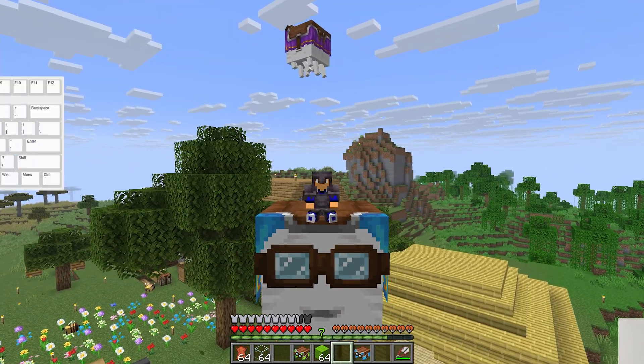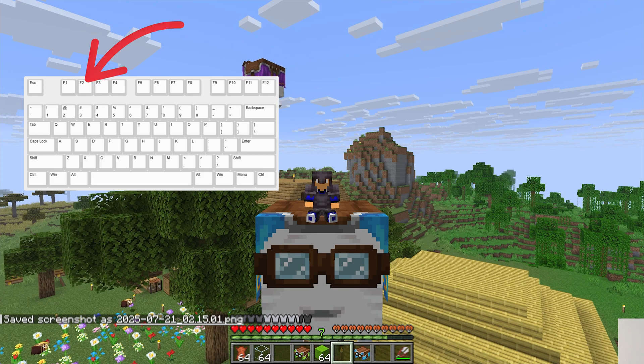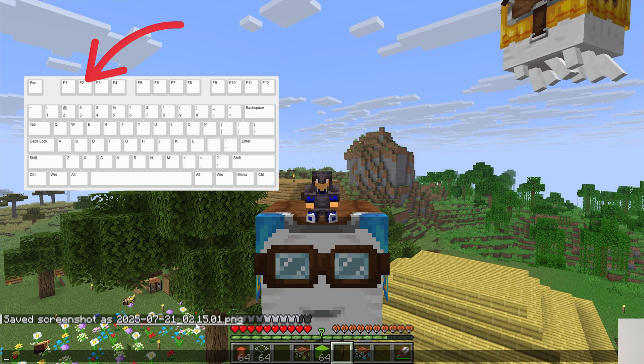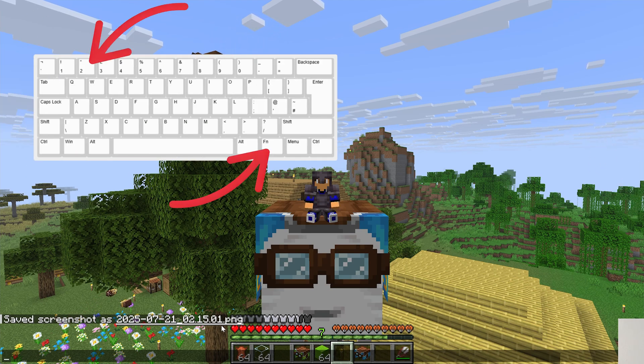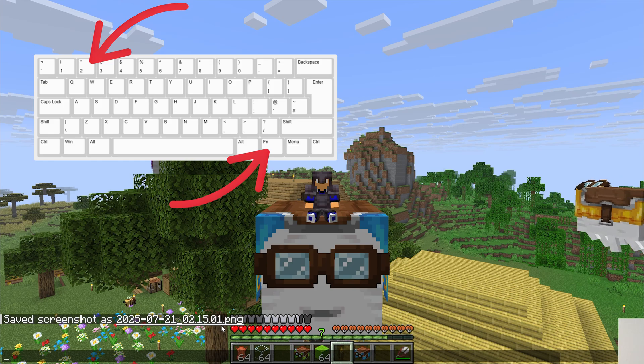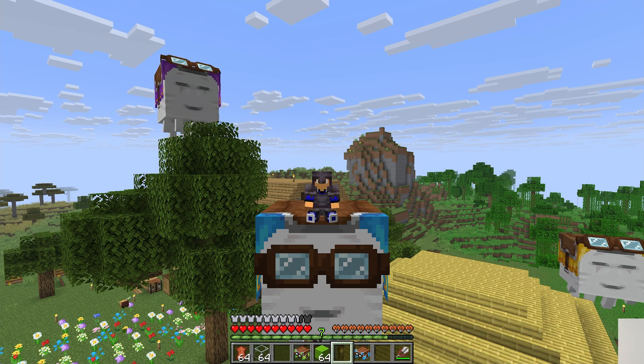All you're going to do is press the F2 key on your keyboard. When you do, it will save a screenshot right like so. If you don't have an F2 key on your keyboard, press the FN key plus the number 2 on your keyboard, and when you do that, it will take a screenshot right like so.